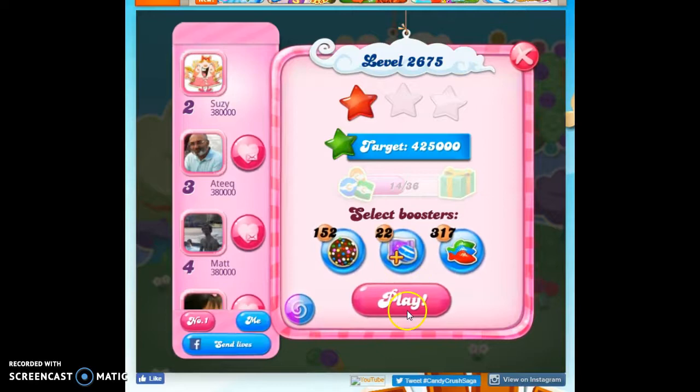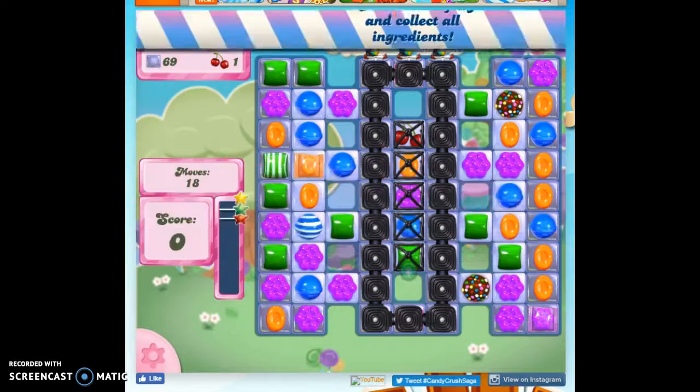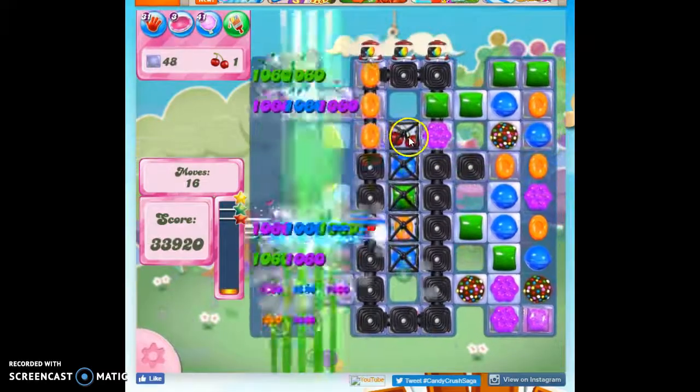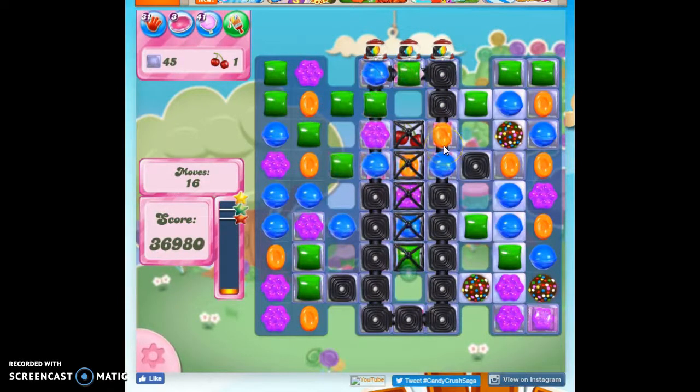Here we are at 2675 — it's the last level in the episode. Here we've got 18 moves only to clear out 69 jelly and collect one ingredient, getting it from here down to here. We've got these chameleon candies — they toggle back and forth between two different colors. I have my specials that are on the board, I'm going to make another one. I'm going to go through here and try to take out a lot of this licorice. The licorice is the problematic thing here, especially way up at the top — it can really crowd us out.